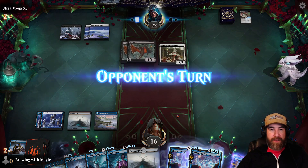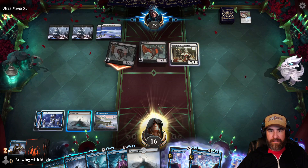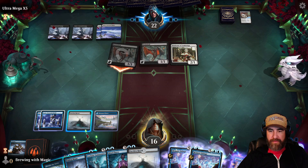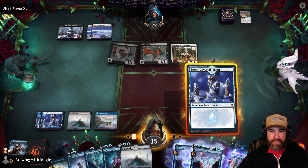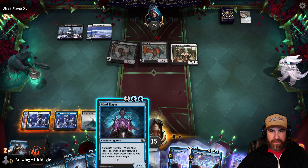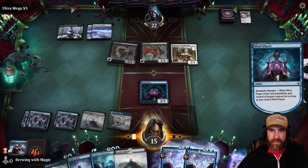We're in a rough spot. There's their land — they're going to tag us for four. Just one — we'll take that. Let's take our turn, another land. Let's throw that Snow-Covered Land out. Let's go ahead and Mind Flare their Eye Twitch.